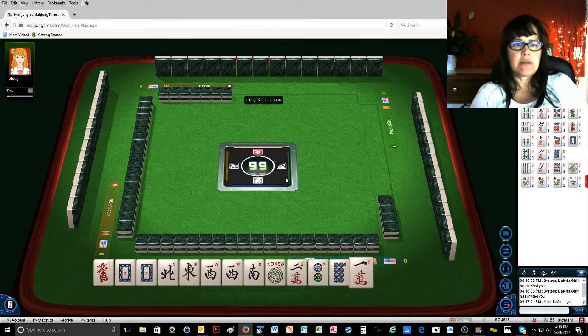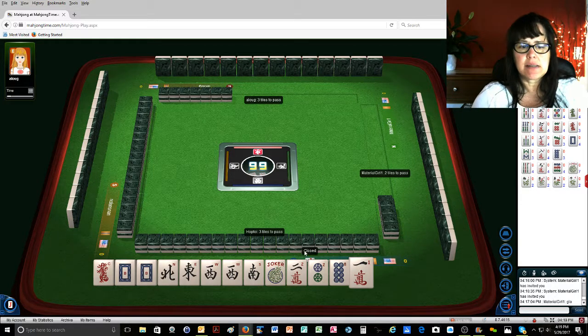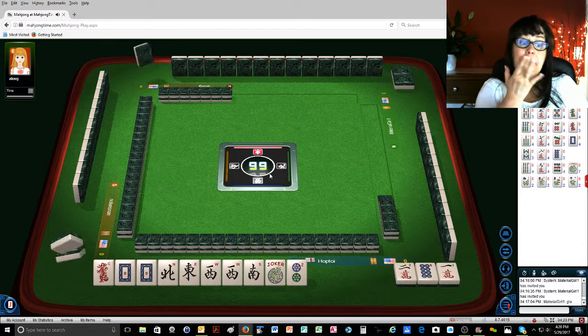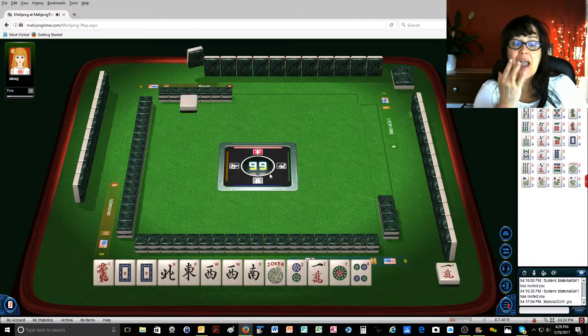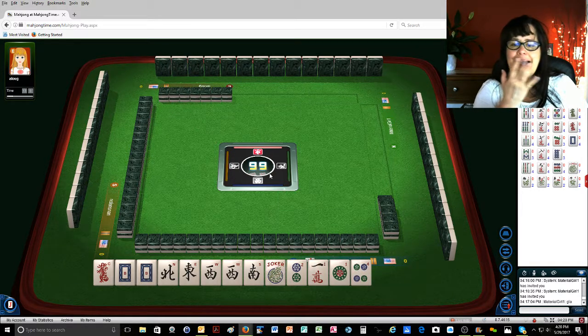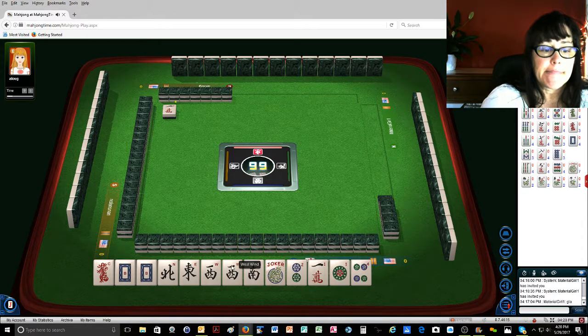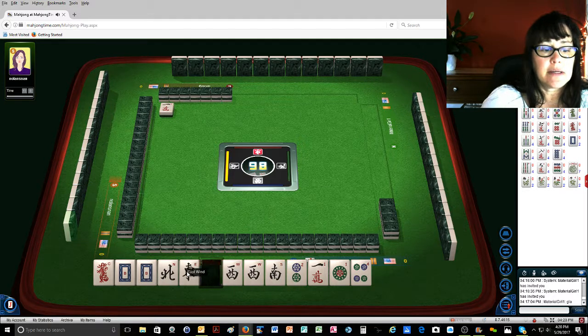So we'll do three and focus on winds and dragons — all winds and dragons. I was hoping for a green dragon. We could do east and west with greens; that is the second hand from the bottom under winds and dragons, and it is an X hand, one character. We can use this joker to help us.